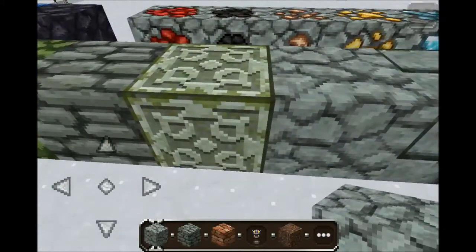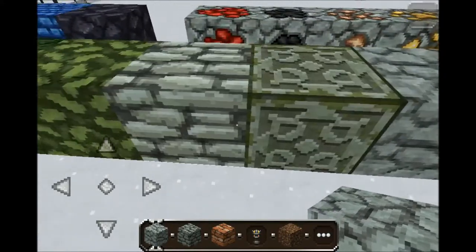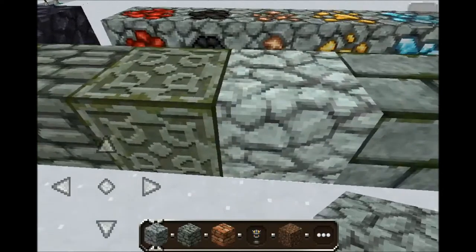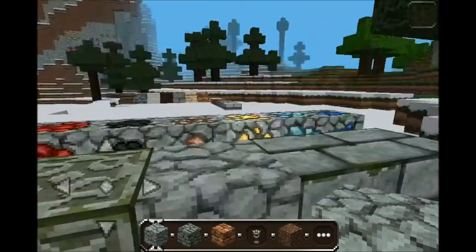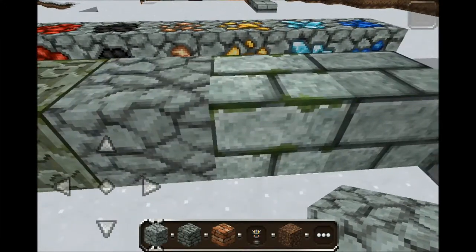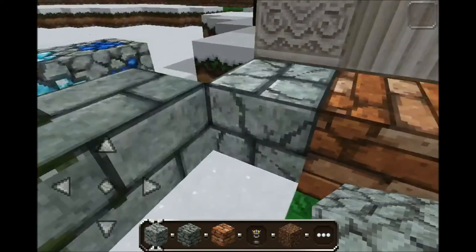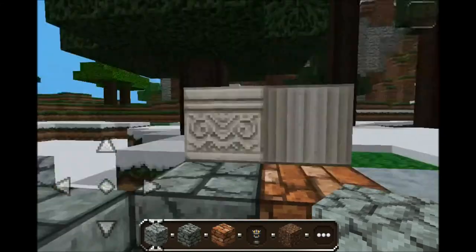This is cobblestone. This is mossy cobblestone. This is regular stone — I know it looks like cobblestone, but when you look at that, that would look more like cobblestone. So this is regular stone — the highlighted block I'm pointing at. As you can see, I have this little pointer. That's stone. Moss stone brick. Stone brick. Cracked stone brick.